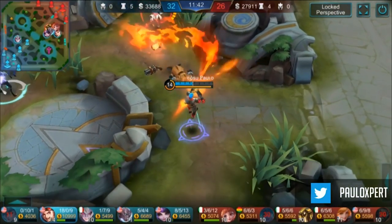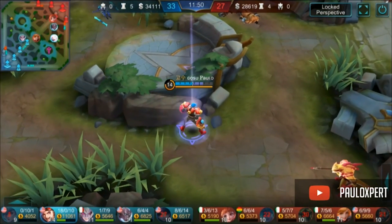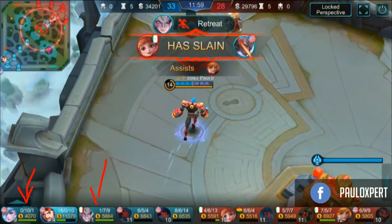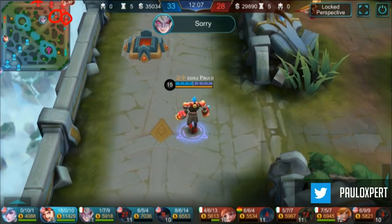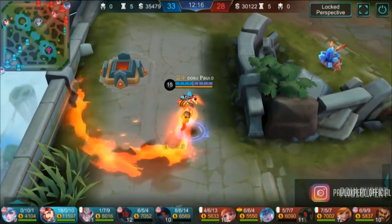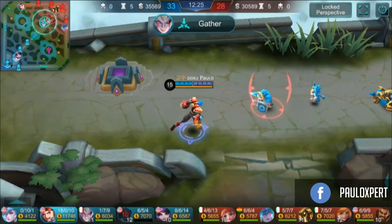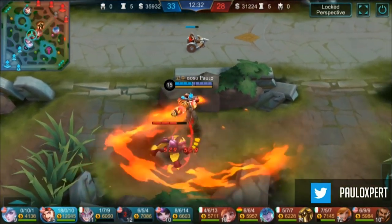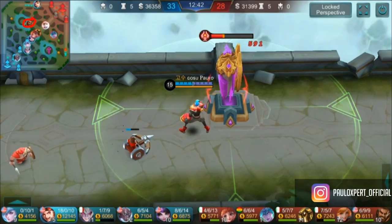I messed up my first skill there — really bad. I just try to focus and lifesteal my HP back. Angela can't kill me so I'm not worried. It was pretty much a 3v5 — Kari, Lilia, and me at 18/0, while the rest were pretty bad. But never give up. The enemy team was actually winning on towers but we still managed to pull it off. We lost our inhib tower at top lane so I recalled and decided to push that lane hard so they can't backdoor even with the super minions.